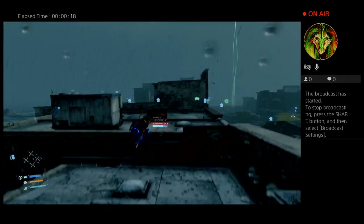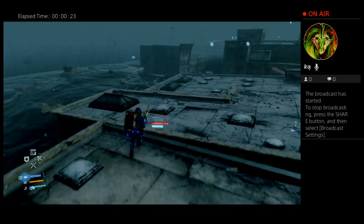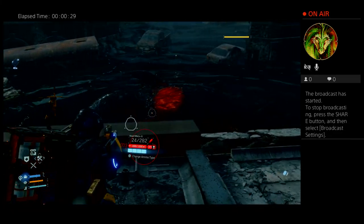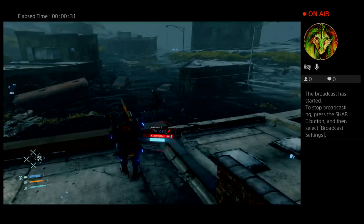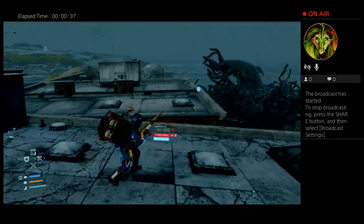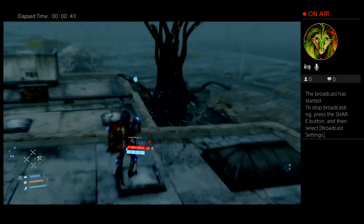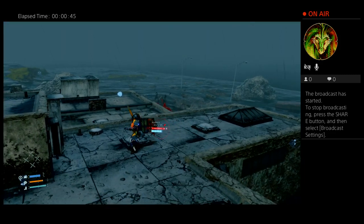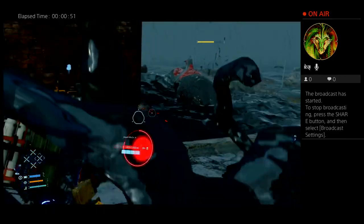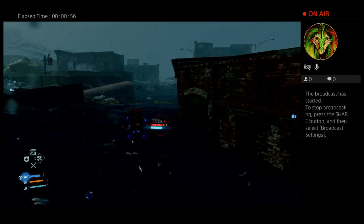Today I'm going to be showing you how to kill the sea creature or BT. You want to continuously climb and ideally stay away from the ledges as much as possible. Whenever you sink, just immediately start running because you need to get to higher ground.